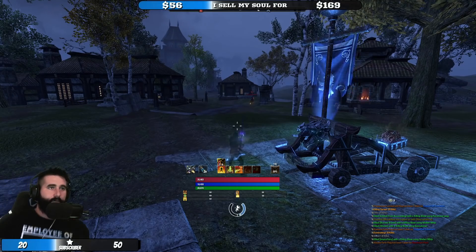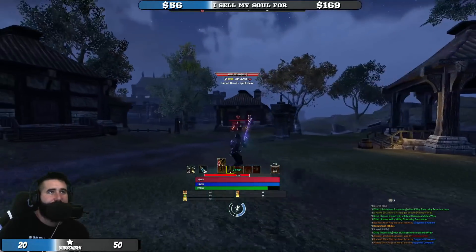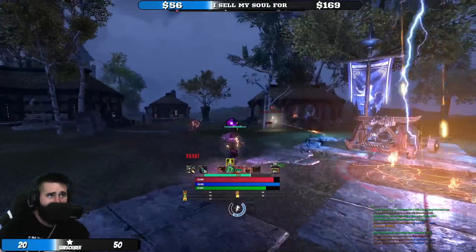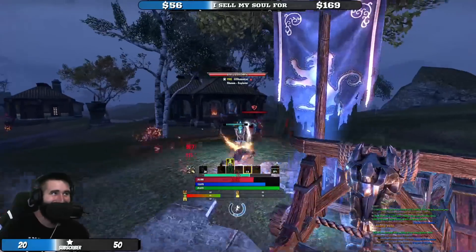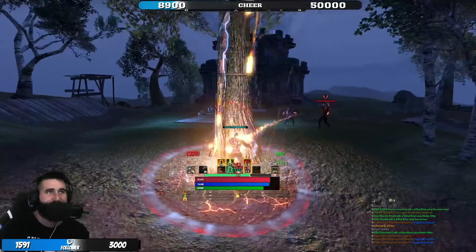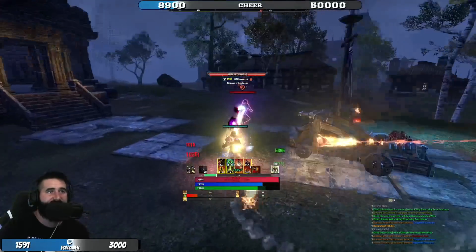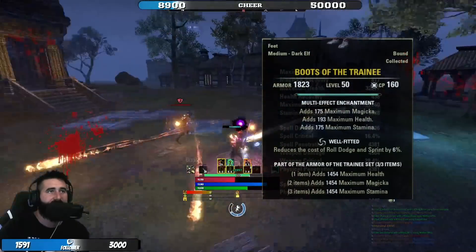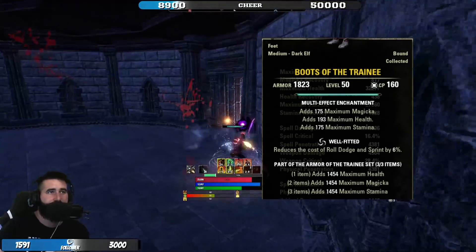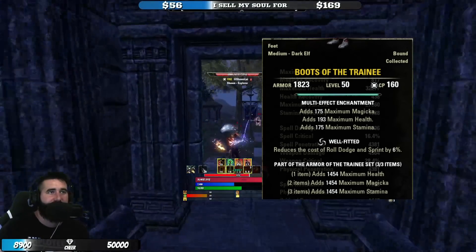The next set we're running is Magma. We're going to go over some alternatives towards the end of the video, but this is the main build I run. Magma is another really versatile set — it's going to give us weapon and spell damage and resistances whenever we heal ourselves. Next set is Trainee. Most people run a one-piece Trainee, but we're running three on this build. This is going to give us a lot of max stat, and we're not going to have to rely on food necessarily for that max stat.